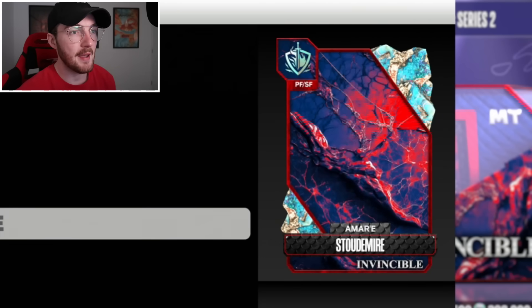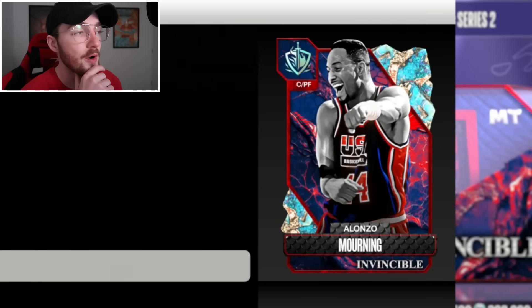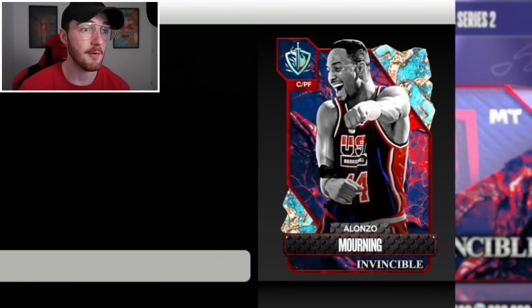Pretty basic, you know. Every card can shoot, every card can do everything, so it's kind of hard to differentiate good and bad cards when you're this deep into the MyTeam season. Amar'e Stoudemire - if you're a fan, this could be cool; he can play small forward as well. And Alonzo Mourning, who is arguably the best card that did come out in this drop - he's got a pretty decent jump shot for being a center/power forward.